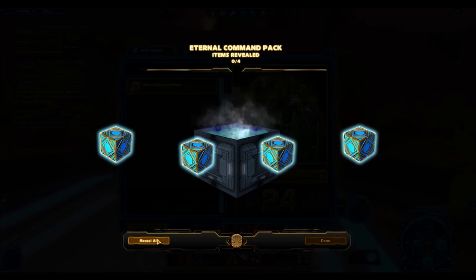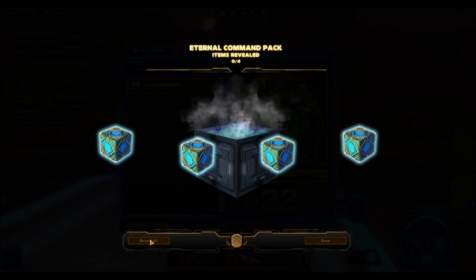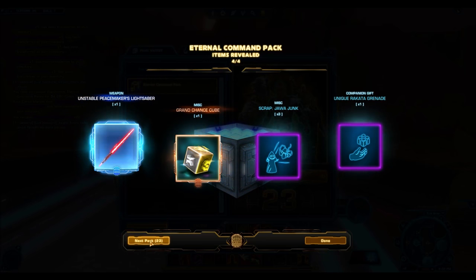No surprise there, we started off with some junk, but hopefully we'll have the same luck as I did with that last pack and get a ton of gold stuff. And this one... oh, no way. Wow — the Unstable Peacemaker's Lightsaber already?!